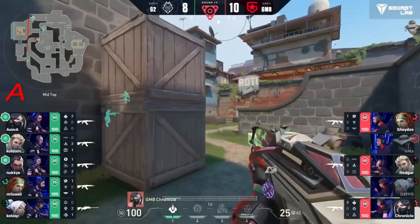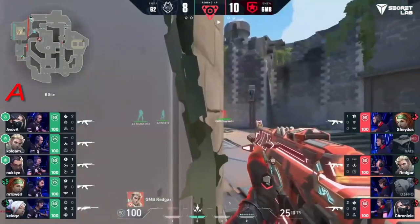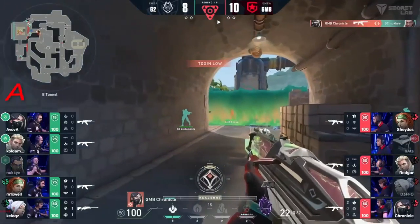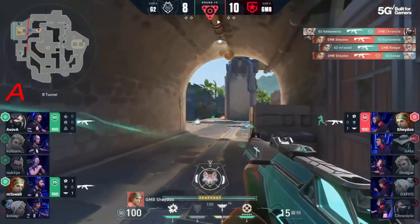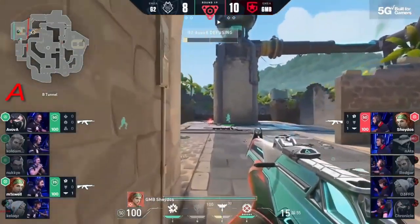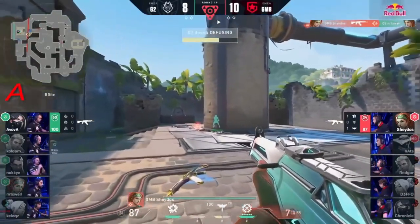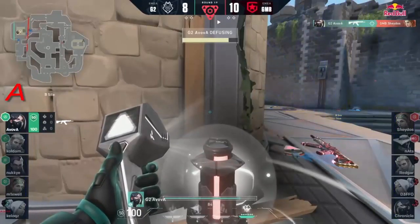Not only with the man disadvantage but the utility in play for G2. Mixwell up behind won't be able to catch them walking through elbow. This could be a big flaw for G2 — they're making a lot of noise in the connector. Gambit at the perfect timing on the flank. All they need is the player on site to stay alive, and he has done that. Chronicle picks up one, goes out for more — there's the trade. Shados, one versus two, but the spike is not planted.